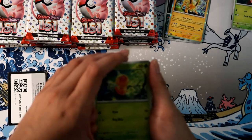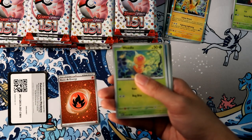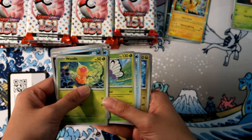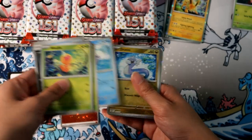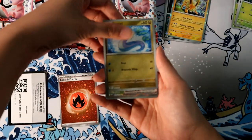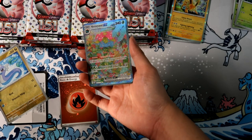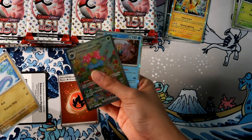I'm literally missing the Blastoise and the Charizard illustration rares — one of those being super expensive. Oh, we got something — what is it? Is it the Venusaur again? Oh my god, it's the Venusaur again! It's so gorgeous though. It is a very pretty card. Holy crap, look at that — Venusaur is so gorgeous. And anything behind it? Nope.